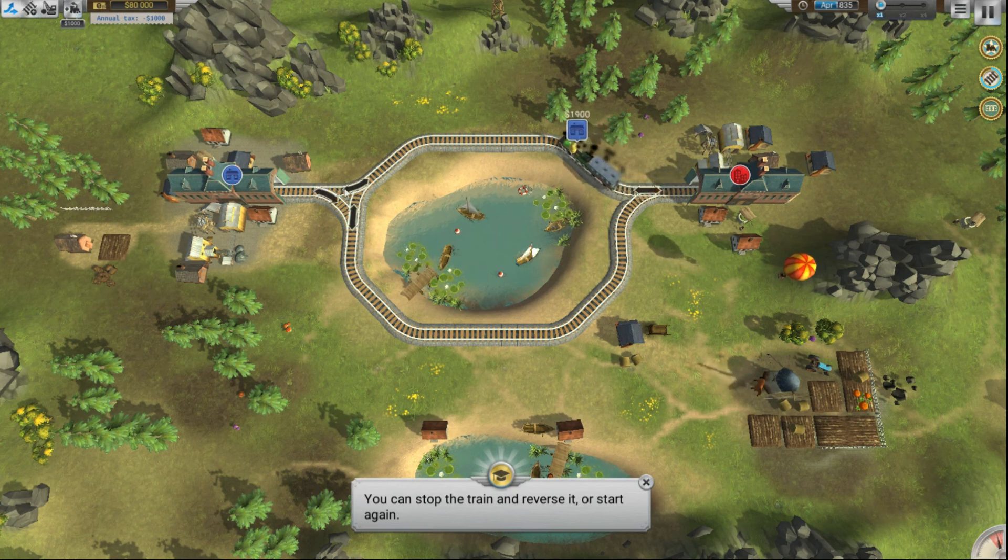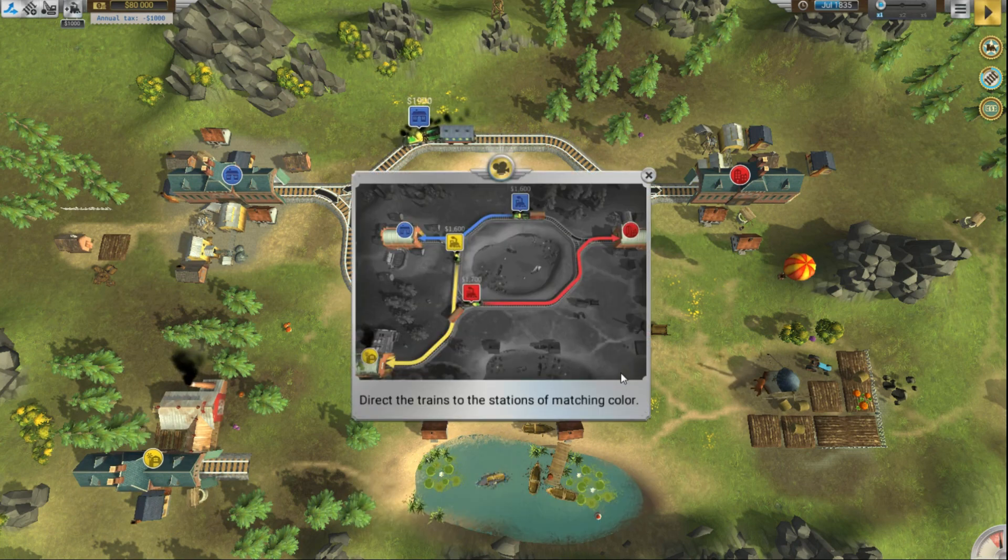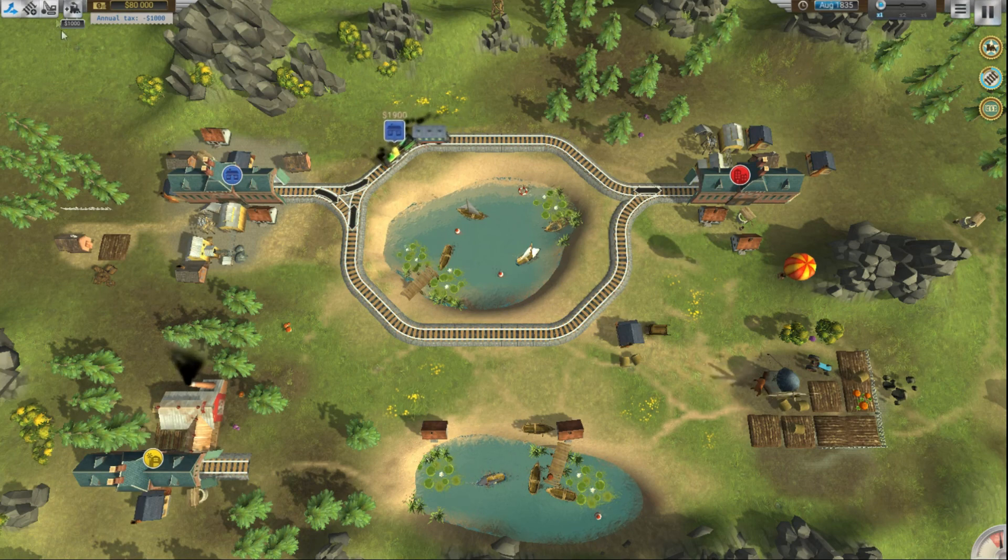So switchers — does it have to be going? No. It'll automatically switch. You'll have tons of these things. Direct trains to the stations of matching color. Is there a way to pause it while I build? So you can pause the game, but you can't build right now. You can pause an individual train — click the blue icon above the train.